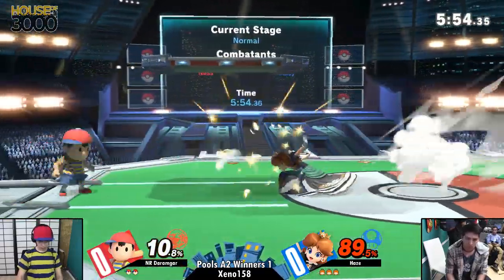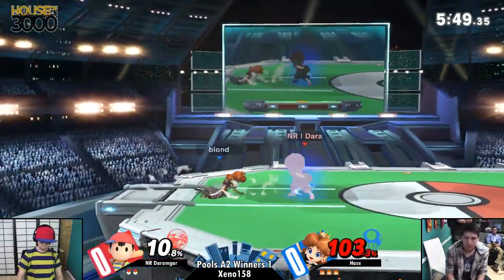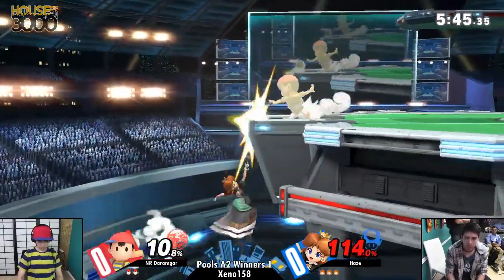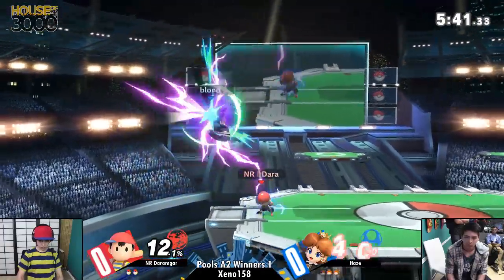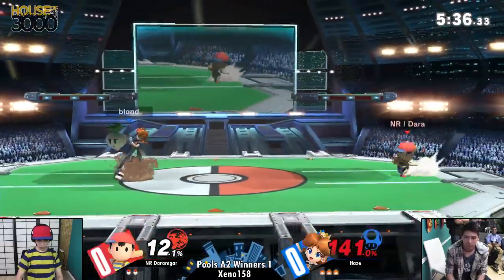However, Peach is one of those characters that if you let her in once, she does get a whole lot of damage off of her one opening. Ooh, the counter there not working out. Fair's going to put her at the percent where she's dangerously close — now she's in back throw percent at the ledge for sure. Good option to actually use the forward throw in the first place, again. Because he wants to make sure that when he does back throw, he doesn't want to sail it — he wants it to 100% work.